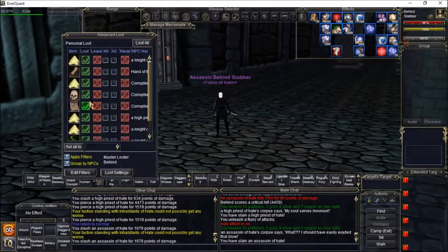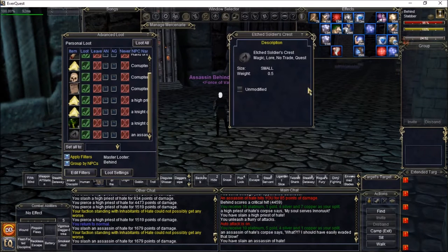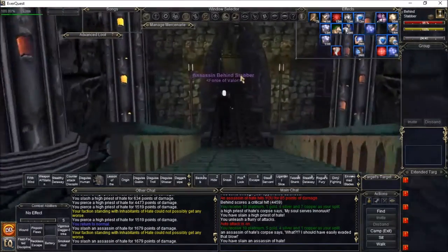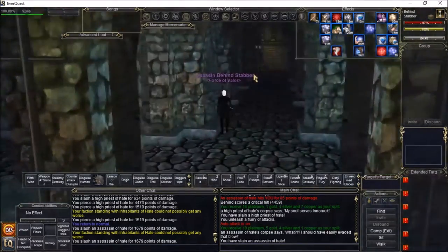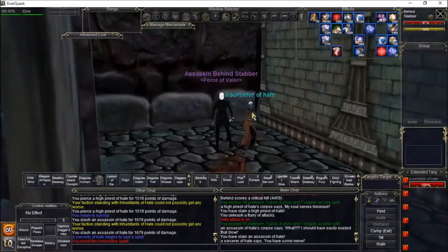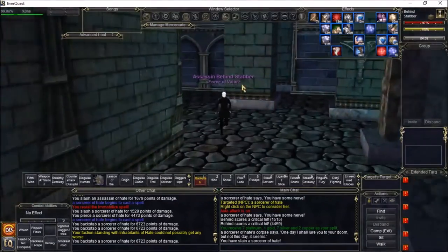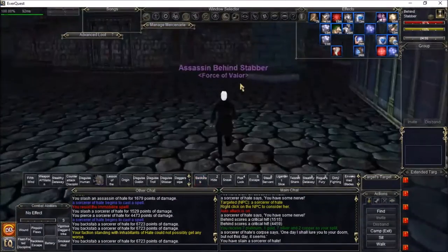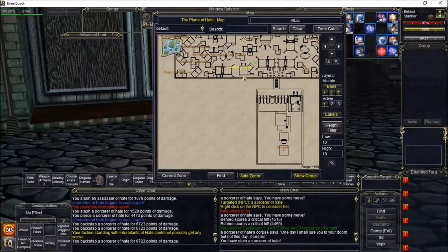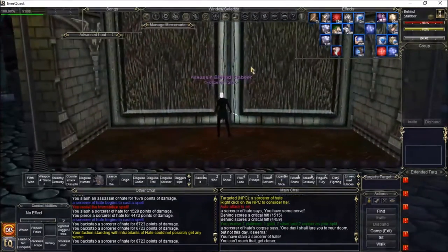Let's see if there's anything dropped — dude, nothing. Etched Soldier's Crest. Back in the day it was considered to be the best gear in the game when the game first came out. Granted, it didn't just drop all the time, but I got several pieces. Then again, we were doing the entire zone whenever we were raiding it. Alright, a couple of names spawning.